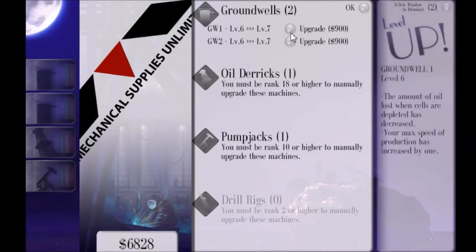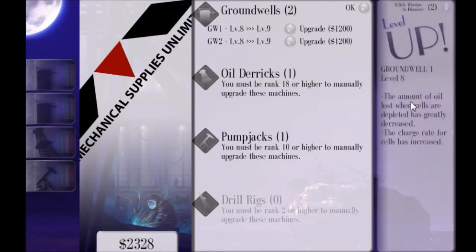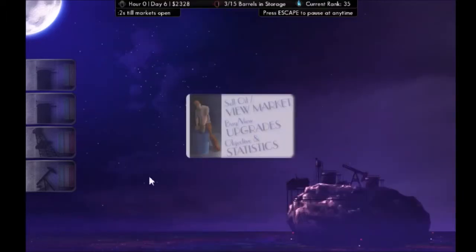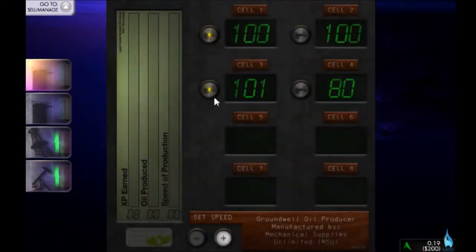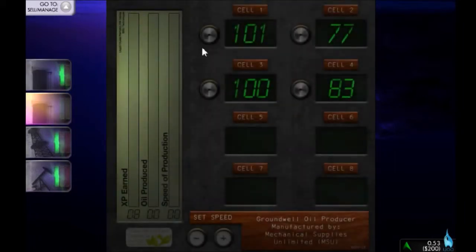Let's buy some upgrades — we've got the money for it. Charge rate for cells is greatly increased. Let's get one more for each. Let's skip the zero hour and get into it. That turned very Irish there. This is where I get flamed for doing terrible accents — I'm going to be honest, I deserve that. I certainly deserve that.